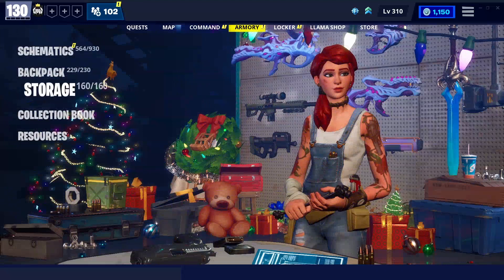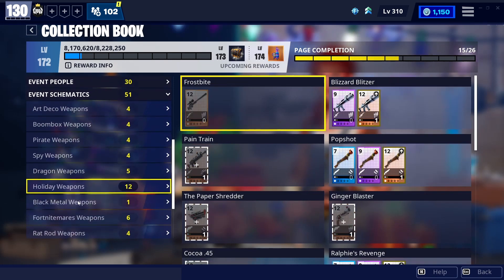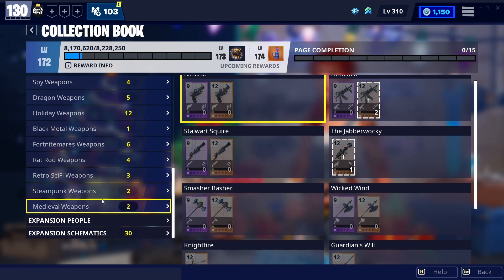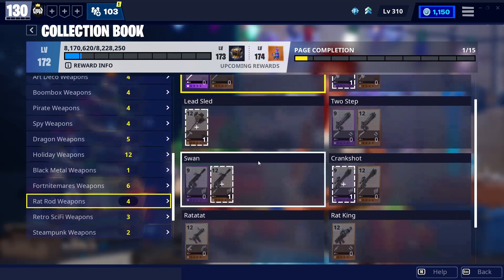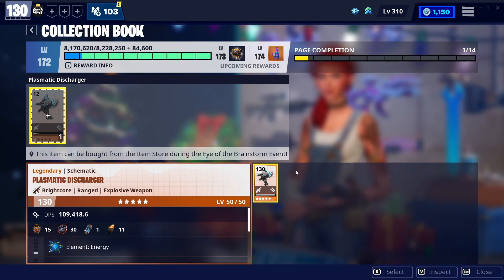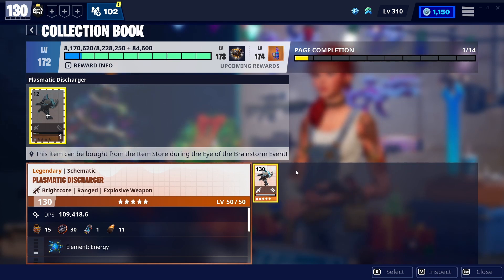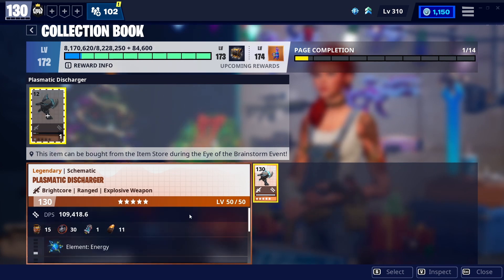Before I overhype it more, I'm going to show you what this gun is. It's in Fort Nightmares — it's the Plasmic Discharger. I've talked about this gun before in my last collection book video. This is literally one of the best guns, if not the best gun, in the collection book. You can see it's at 109,000 DPS with no upgraded perks — I haven't changed any perks, I just put it straight to 130 and hopped into a mission.